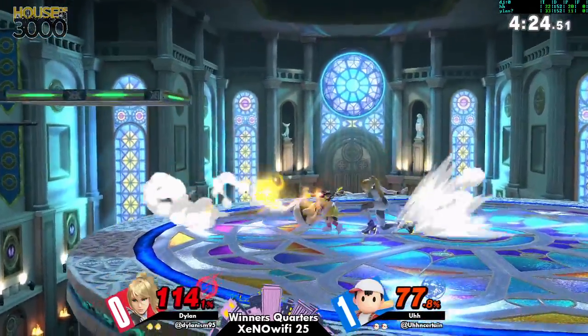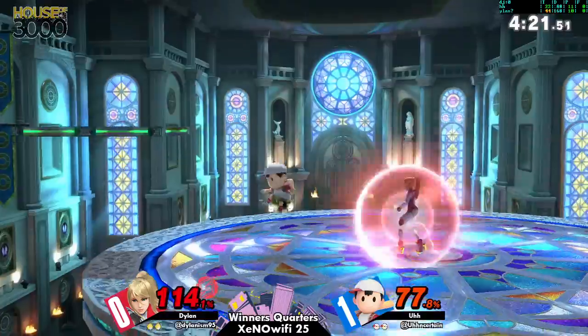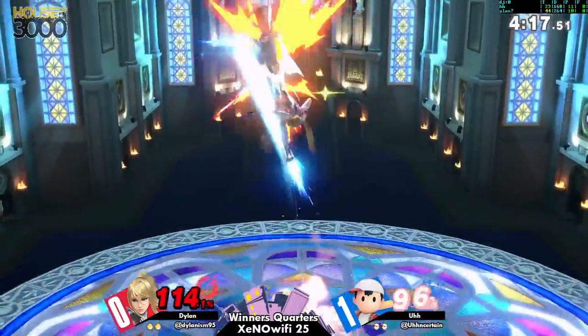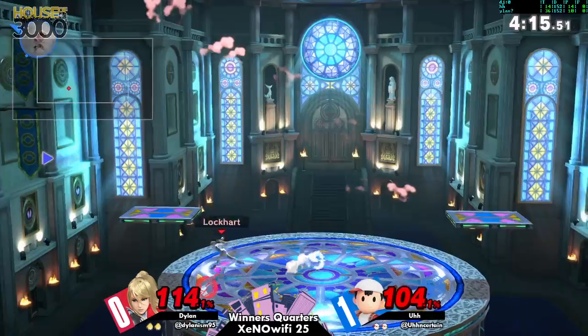Ness will bounce PK Fire into himself so he can do another one immediately, and he hopes that you get too close and get tangled in PK Thunder so he can just rocket and kill you at any percent. It's very annoying — the trickiness. ZSS popped out of shield though — love to see that.